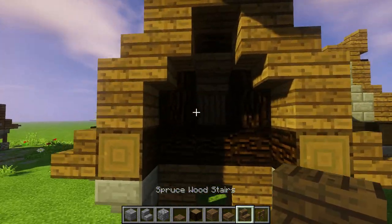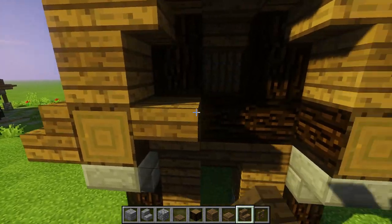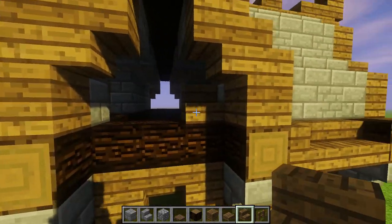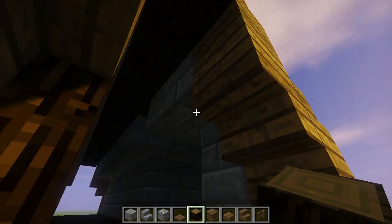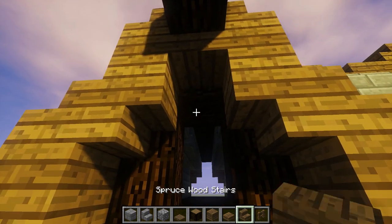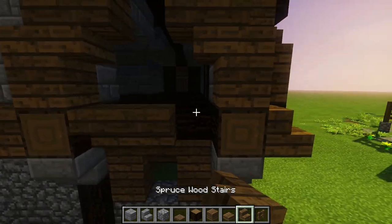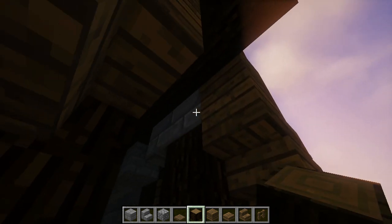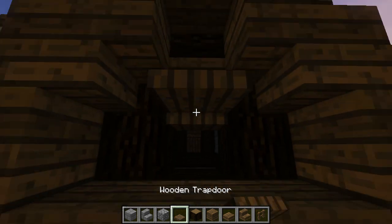This is how we did our windows over there on the other builds - so this is gonna be our patented new school window style. Upside down stair right there, then we're gonna go with log, log, log, log, sideways action, throw a little half slab there, upside down stair, and put that little trap door right there. Let's do it one more time - we've done it so many times, we got this locked down. It's easy mode.